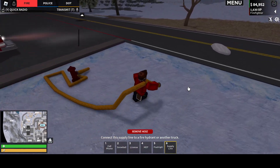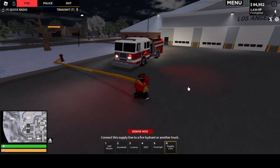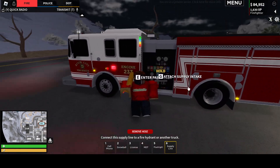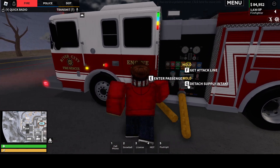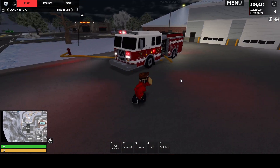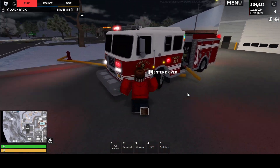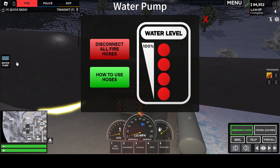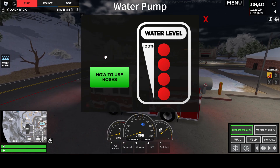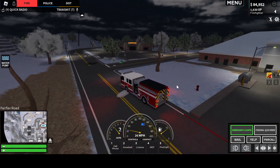There are collisions around hydrants. That's how that kind of works — you can't drive through them. My water level is already 100 percent, and there's the easy way to do it.